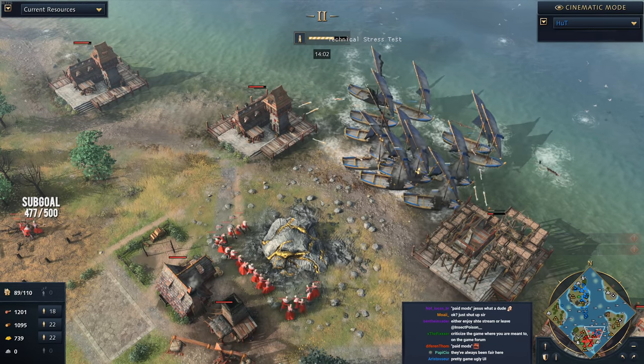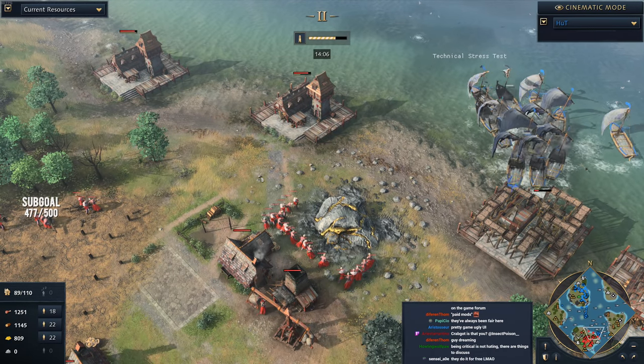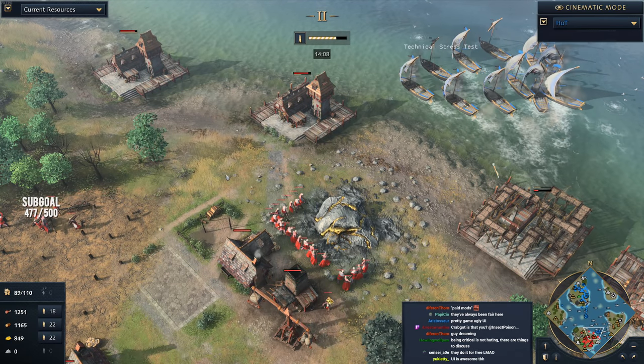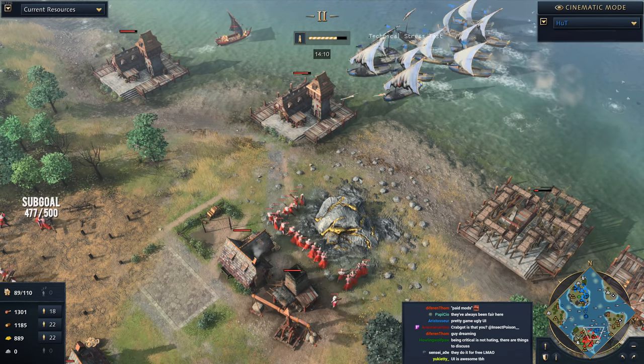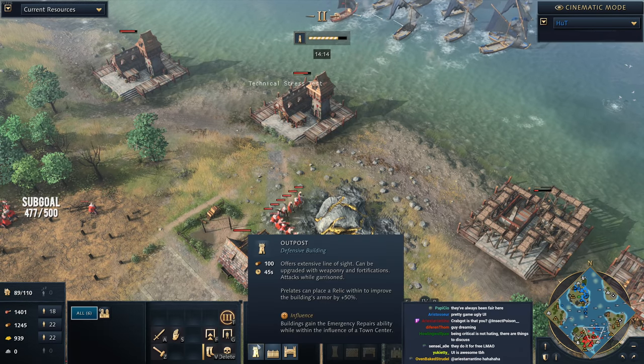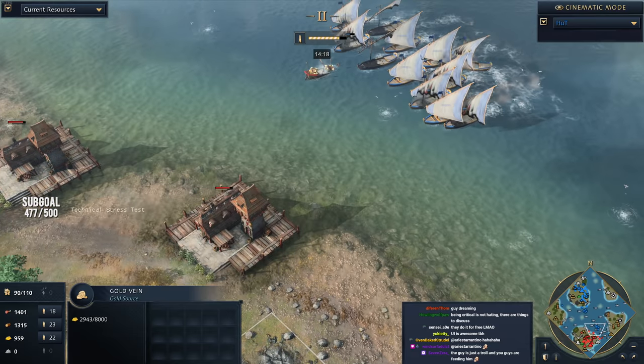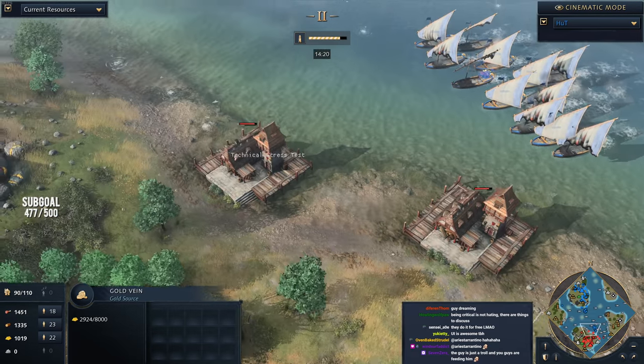There are multiple ways to get back into the water game. Number one is placing a keep — you get it out and you're going to be able to hold on. But that takes time. The second option, a little more reasonable, is outposts — start putting up outposts, stick some villagers in them, and you're able to hold on for dear life.